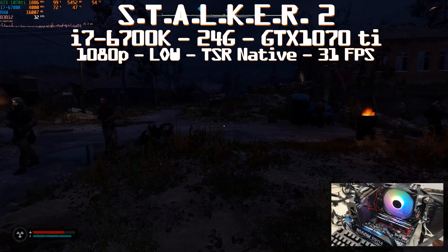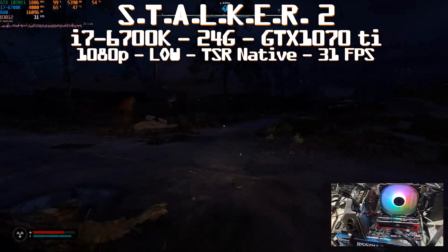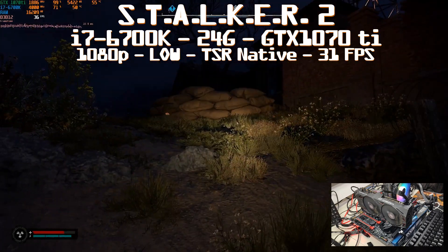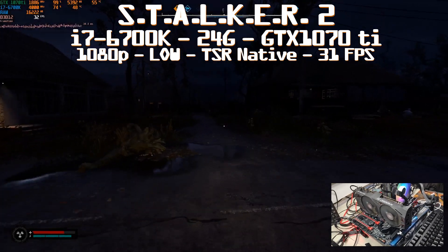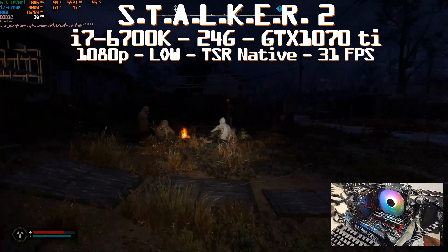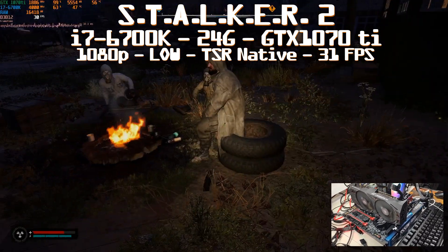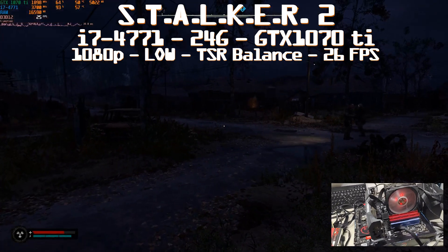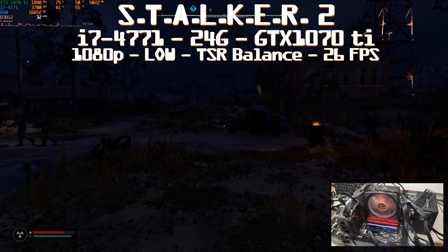Since we found our GPU, let's drop the CPU. The GPU is no longer the bottleneck and the memory is no longer the bottleneck, so let's drop to the i7-6700k. We won't do a big jump because CPU usage is already quite high on the 7700k. We get the exact same results - 31 fps, TSR native, 1080p low settings. The only visible difference is memory usage: 16.5 to 17GB. Dropping the CPU further, I was going to use the i7-5920k but my motherboard died, so we go directly to the i7-4771.